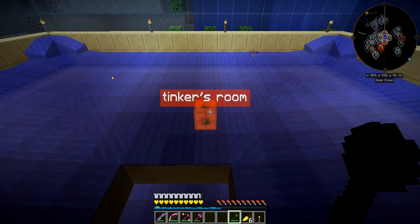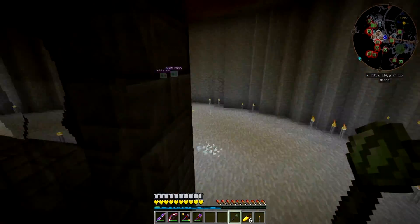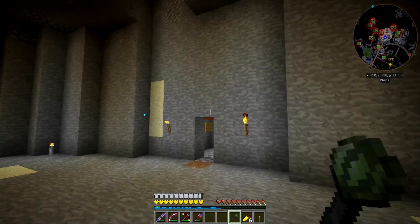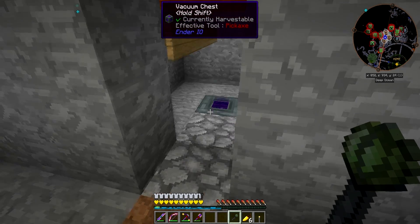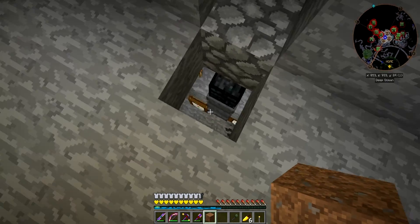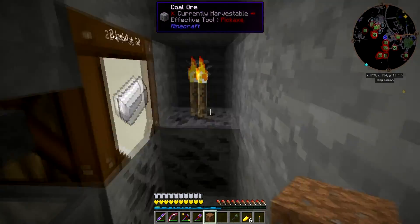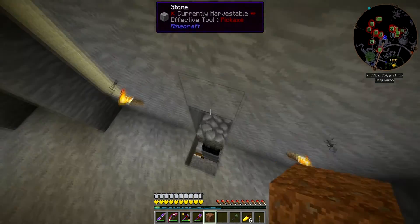Let's see if I can get down without killing myself. It all collects up — I come down, drop down, burn up on there, and then I have a vacuum chest which sucks it down through vanilla hoppers into chests and barrels at the bottom. It's only been on about two days — that ain't bad really, because I kept running out of iron.